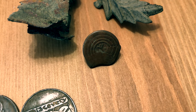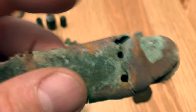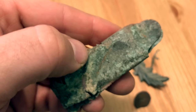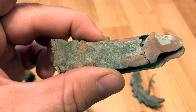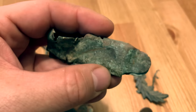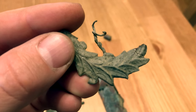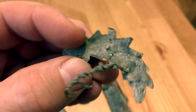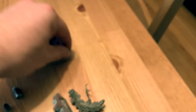I also have a United Way pin that I found — they organize charitable events and donations. A couple of older items: this copper piece I have no clue about — it was really deep, almost a foot down, and my detector went crazy on it. It's got two little holes, could have been flat at one point. If anybody has any ideas what this could be, I'd really like to know. And then there's this little ornamental piece which cleaned up pretty well — it's got copper wiring and I think it may have actually been gilded at one point.